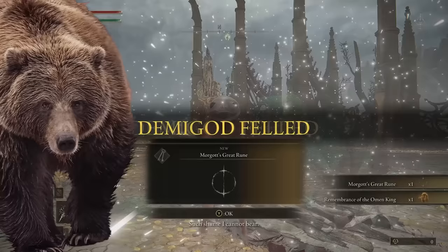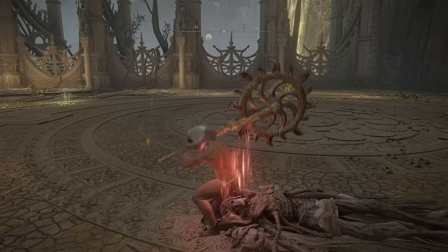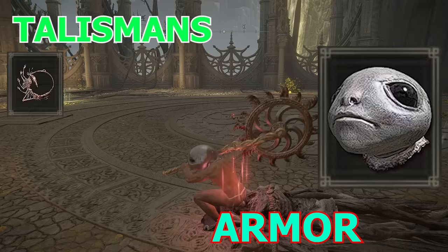In this stage, I am frog. For my main weapon, I used Ghiza's Wheel, and for my side weapon I used the Bloodhound's Fang. For my armor and talismans, I used the Albinauric Mask, the Kindred of Rot's Talisman, the Blood Talisman, the Axe Talisman, and the Ritual Sword Talisman.